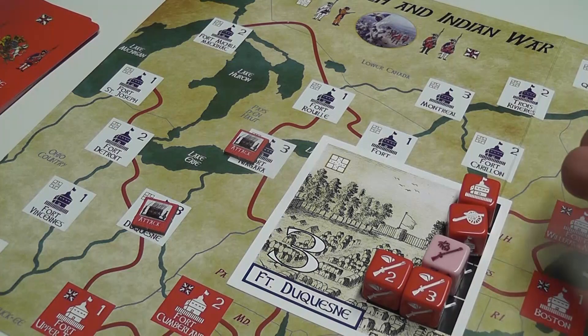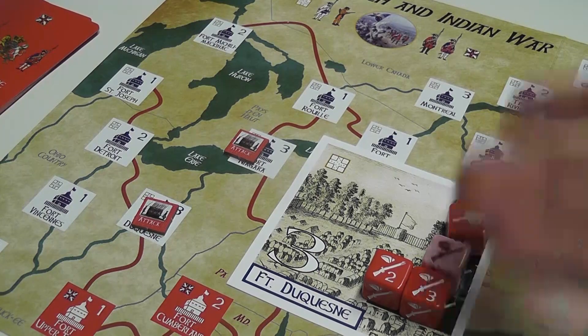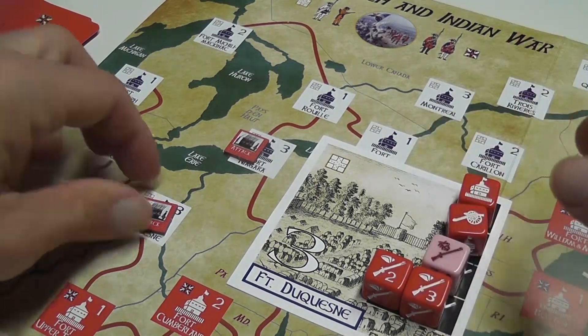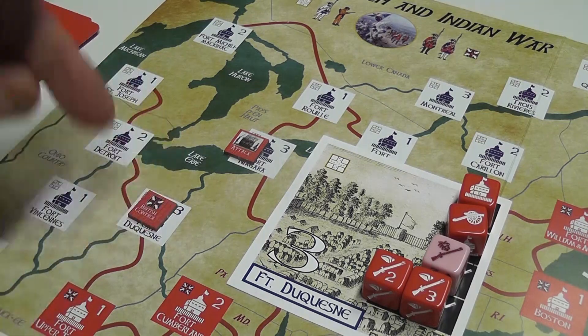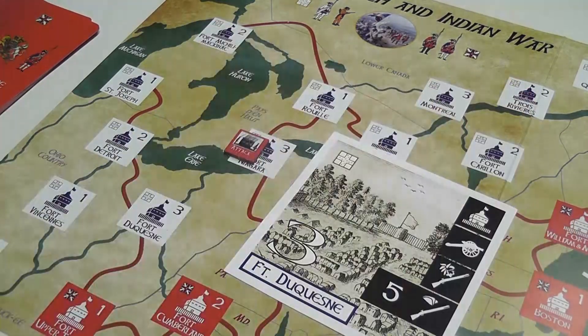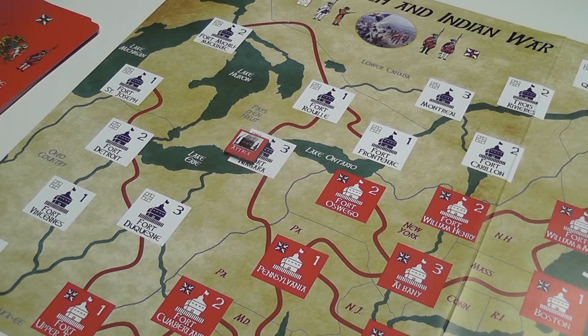If you're able to fill all of the lines, you take control of that location. If you cannot complete a line with your roll, you lose one of your dice and roll again. You continue to roll and re-roll until either you complete the location or you run out of dice. If you fail, nothing happens — you simply wasted one of your attacks. If you succeed, you place your marker there; or if the French are taking a location back, you simply remove the marker and the background color indicates control.